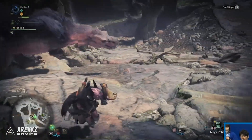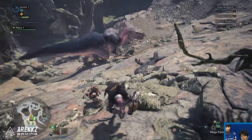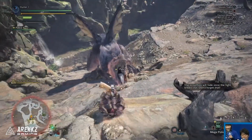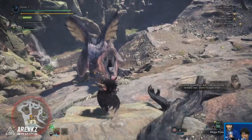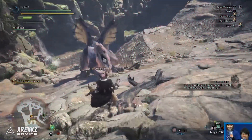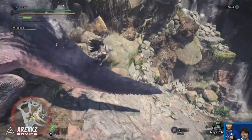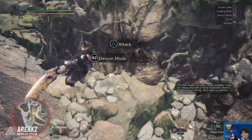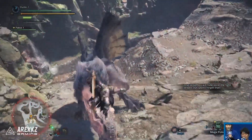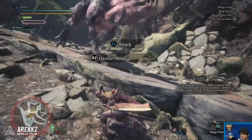Jumping to the first fight, they decide to lead the Anjanath out the cave the other way — typically they go out the main entrance into the foresty area, but this time they lead it out into an open area with rocks on a big incline, using this to demonstrate more sliding attacks. When you run down a steep hill you can slide, and for the dual blades you go into this insane vertical spinning top or cartwheel where you spin around and slice down the monster's back. It looks pretty awesome.